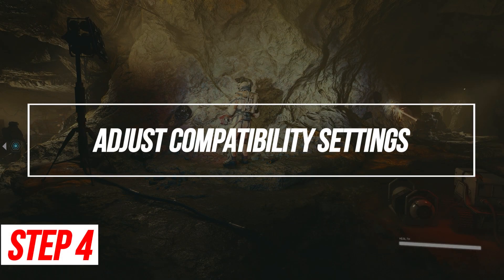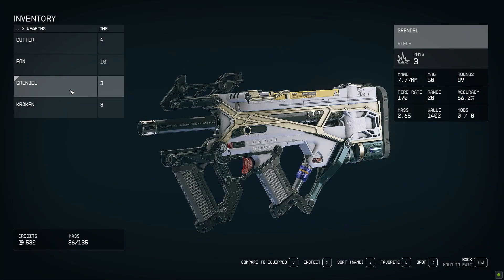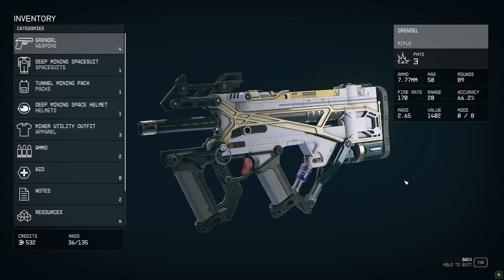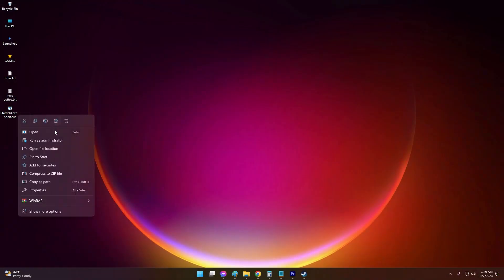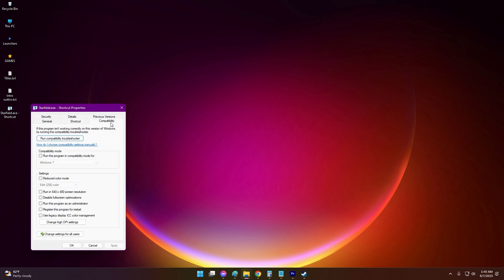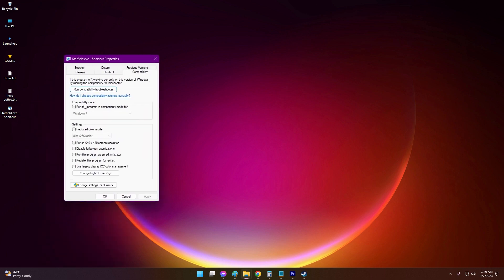Adjust Compatibility Settings. Configuring Starfield to run in compatibility mode for older operating systems can sometimes fix launch failures. Right-click on the main game executable and select Properties, go to the Compatibility tab, check "Run this program in Compatibility Mode" and select Windows 7 or 8, then click Apply and try running the game.